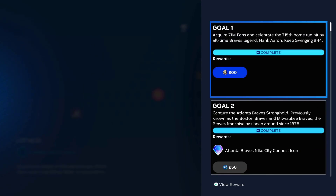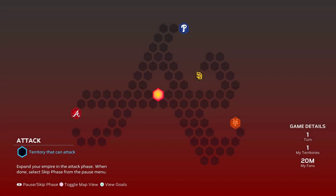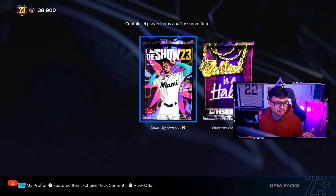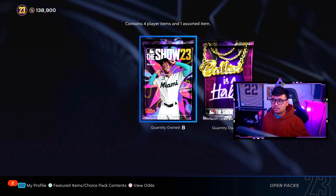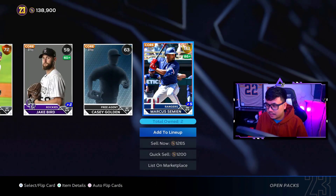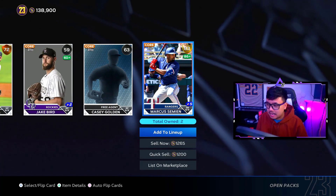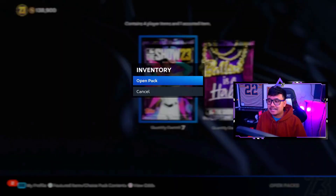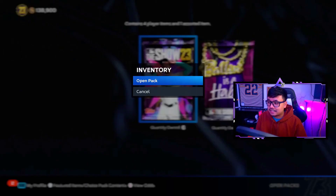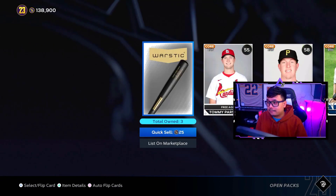Finishing and collecting the whole map gets you the Atlanta Braves Home City Connect jersey. I'm guessing we're going to be getting some of these throughout the year to get the city connect jerseys — we'll see. We actually finished it this time and got all the packs we're going to open — eight total standards plus the Ball-in-a-Habit. We just had a massive pack opening in the last video where I pulled like 13 or 14 diamonds including a 99 overall, so go check that out if you haven't.